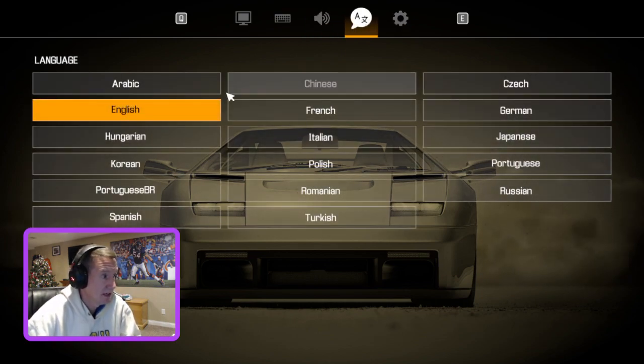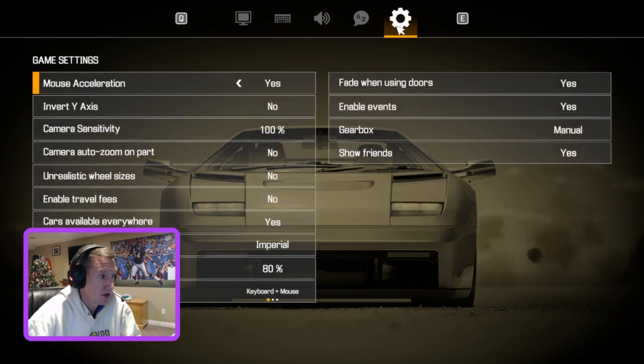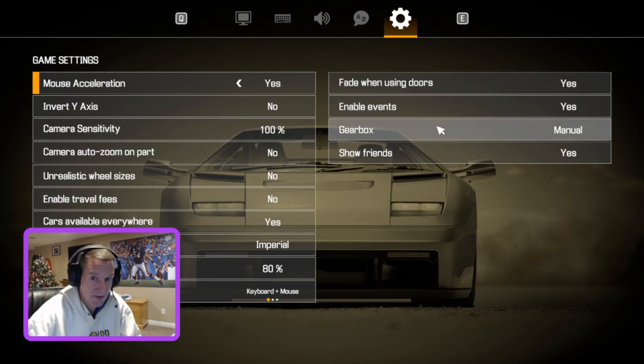Ambient sounds off. We're on English language. Then go over to settings, game settings — the wheel at the far right. This is where I spend a fair amount of time. I like my gearbox at manual. If you want an auto, great. But if you get the drag racing DLC, you're going to have to use a manual transmission to drag race. So that's tip number one.